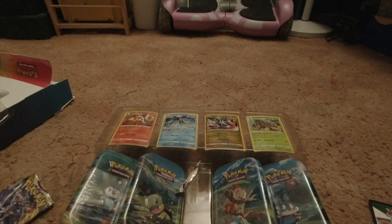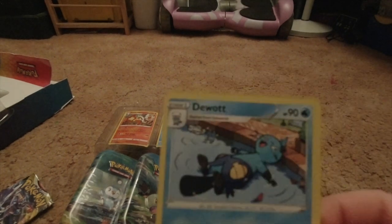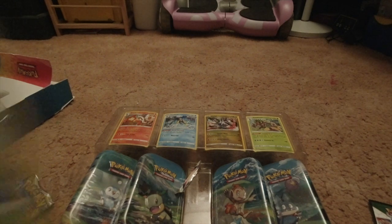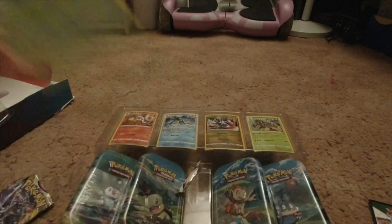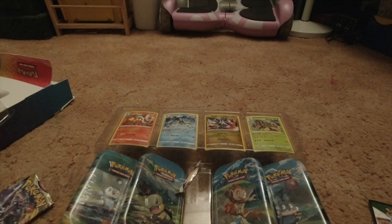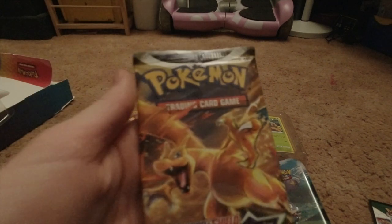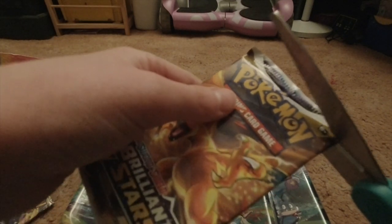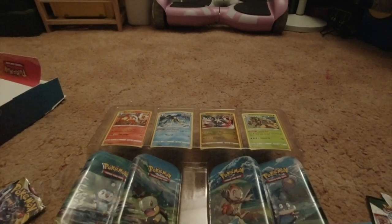We got a Dew-att and we got a Yanmega. Yanmega - I don't know. Okay, let's open our Sword and Shield Brilliant Stars pack. Oh my gosh, I don't want to cut the cards, it's so risky doing that.